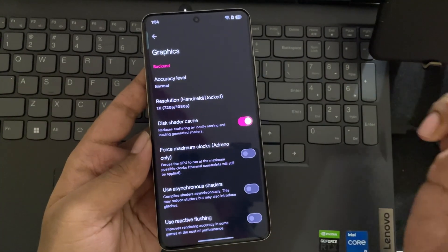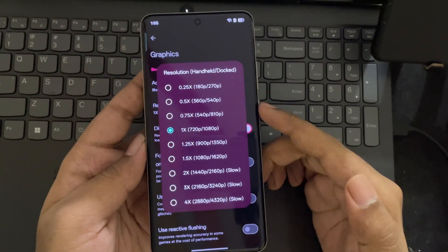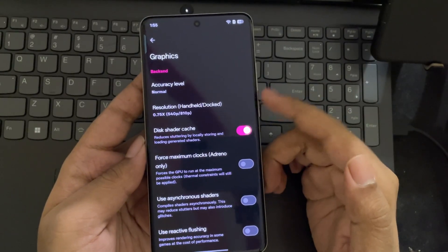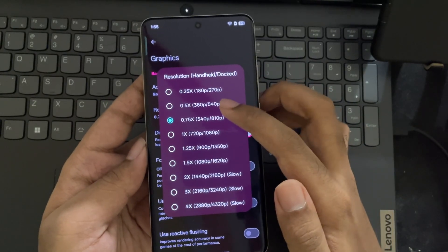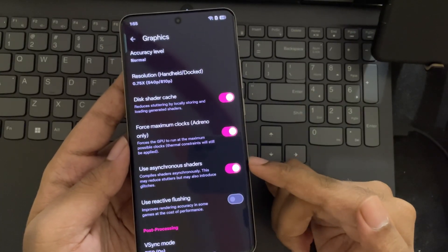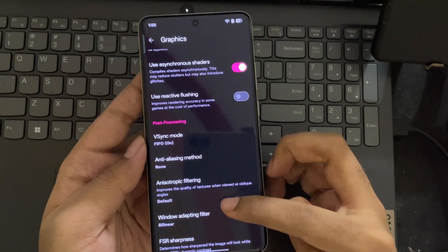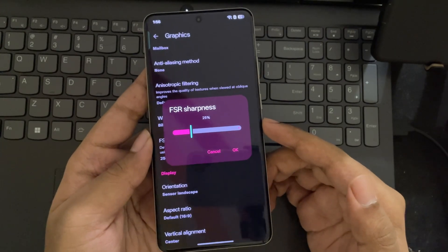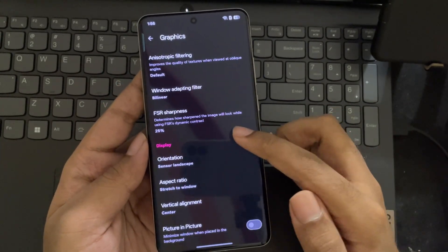Now go to Graphics — here is the main part. Set Resolution to 1x or even lower based on your phone's performance; 0.5x or lower would be even better. As this phone is powerful enough, I'll go with 0.7x or 1x. Enable Disk Shader Cache, enable Force Maximum Clocks — this only works on Snapdragon Adreno. Use Asynchronous Shaders. In V-Sync mode, set it to Mailbox. Set FSR Sharpness to 25% and set Screen Aspect Ratio to Stretched. That's it for graphics settings.